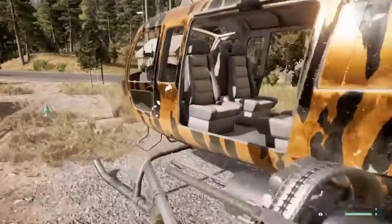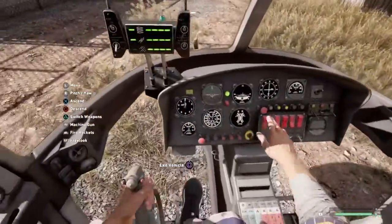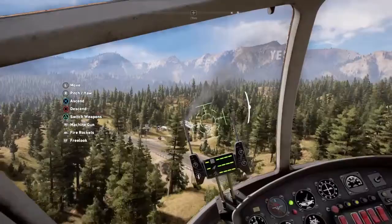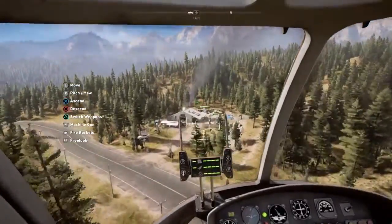Then I spawn it in. Unfortunately you don't spawn inside the vehicle, which I think they could have added, but you know, shit happens. We're gonna go and liberate this base right over here because we're right here anyways, so this is the fastest way that you can liberate a base.